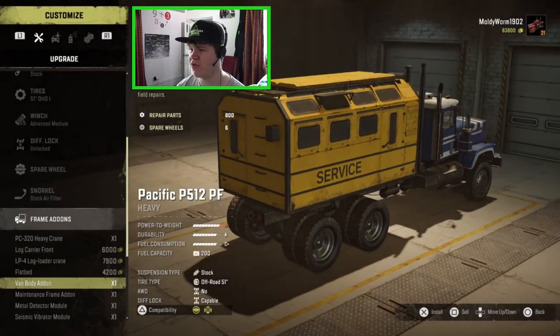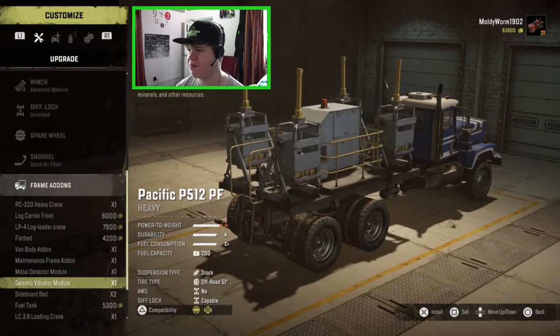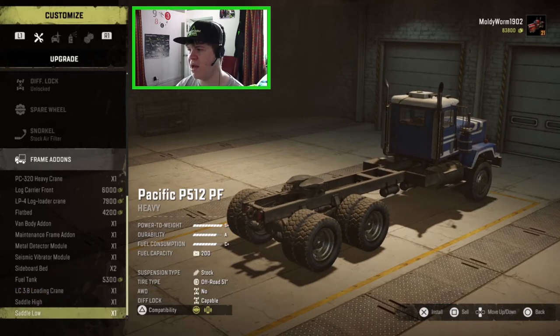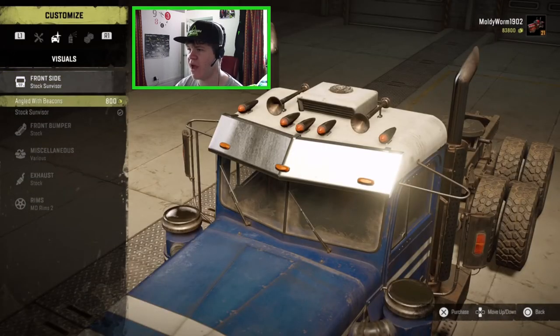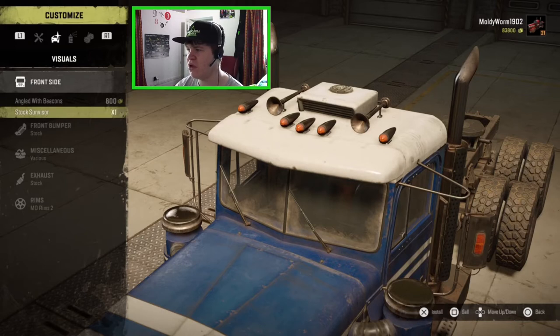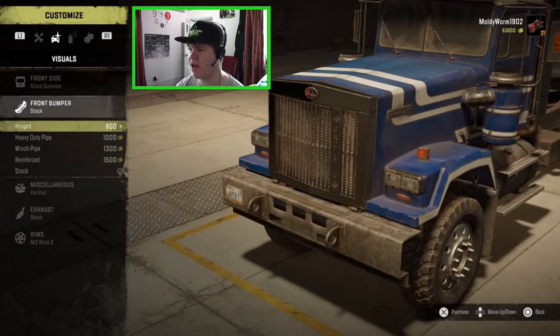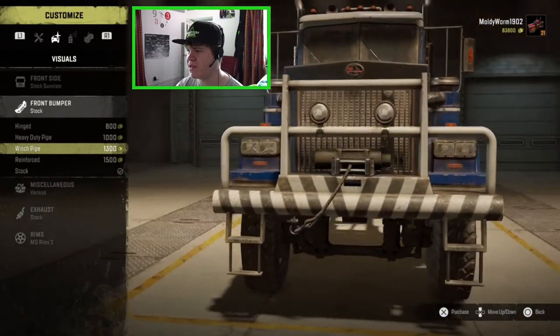We've got the flatbed, we can go for the van body add-on which has been updated - for some reason it is now yellow and it says 'service' on the side. We can go for the maintenance frame add-on, metal detector, seismic vibrators, the sideboard bed, a fuel tank, the normal loading crane, and then we've got saddle high and low. I'm going to go for saddle low today because I think we're going to need a trailer later. For visual upgrades we've got sun visors - the angle sun visor with beacons or the stock sun visor. For front bumper options we've got the hinged front bumper, the heavy duty pipe, the winch pipe which is the P16/P12-looking one, the reinforced, and then the stock.